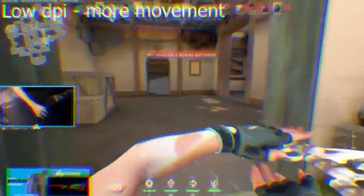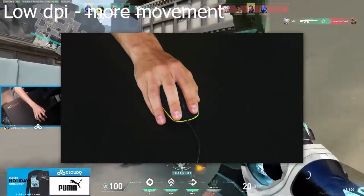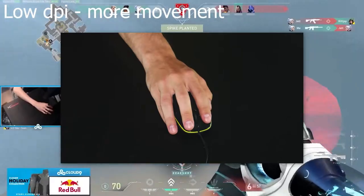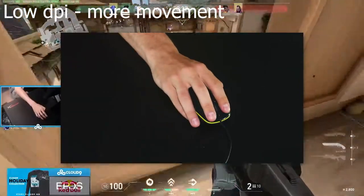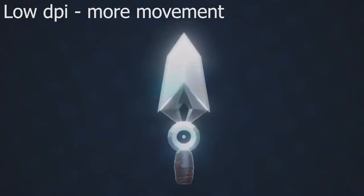Two, low sense makes it harder to have shaky aim. With high sense, if you aim a little bit left or right, you can't hit the target because even just a little shake or reflex in your hand could cause you to swing too far or too close. Low sense also makes it a lot harder to move up or down. So if you're aiming at head level, doing a 180 is much easier while continuing to aim at that level.